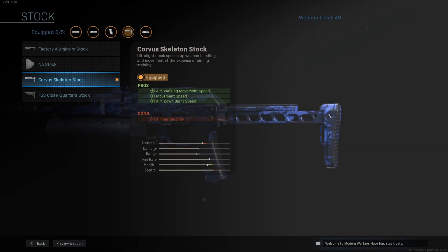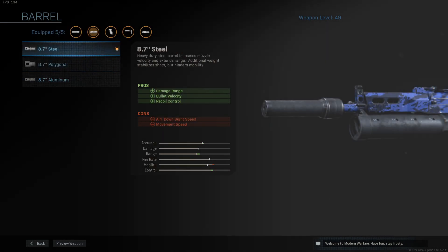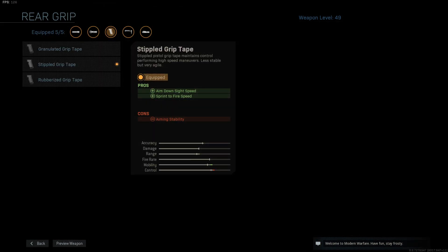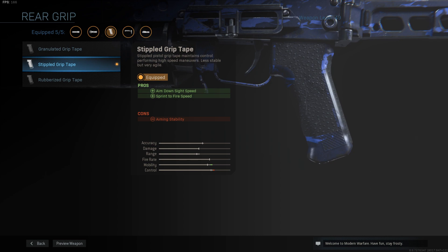For the stock, we got the Curvas skeleton stock. It's going to improve your aim walking movement speed, movement speed, and aim down sight speed. It's a great balance against the 8.7 steel barrel which decreases aim down sight speed and movement speed. And finally for the rear grip, we got the stippled grip tape — I use it on every single gun. It's the best grip by far and makes your gun much faster.